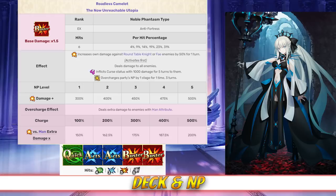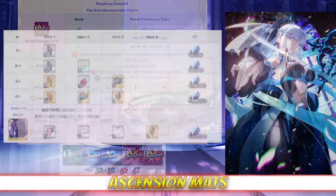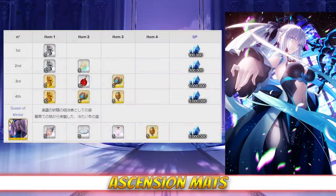Her Noble Phantasm is Roadless Camelot. It's an AoE Buster attack that deals damage to all enemies with a damage modifier between 300 and 500% depending on level. It also deals 50% increased damage against Round Table Knight enemies and Fae enemies, inflicts Curse on all enemies for 5 turns dealing 1000 damage, and increases the party's overcharge by 1 stage for 3 turns. Additionally, depending on the overcharge, it increases damage against Man Attribute enemies between 150 and 200%.